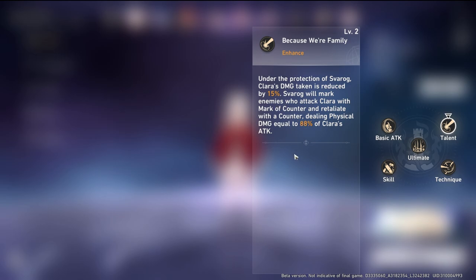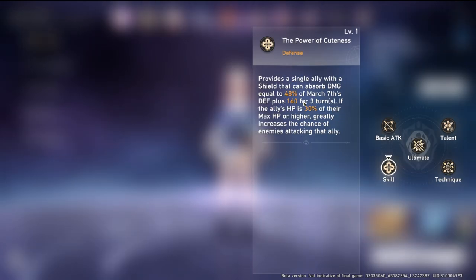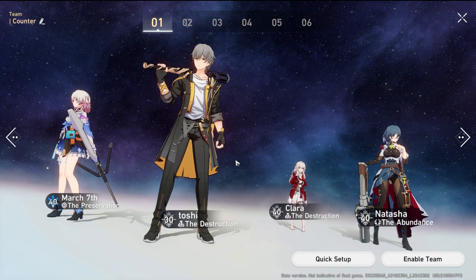Clara's ultimate: whenever she presses her ult, if an ally is hit, she will have an enhanced counter — up to two times. March 7th's E skill provides a shield to whichever ally you place it on. You put it on Clara, and this enhances the chance of the enemy attacking her, so Clara will constantly counter-attack as long as she has March 7th's shield.